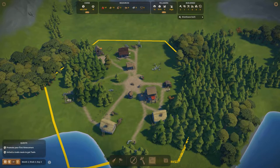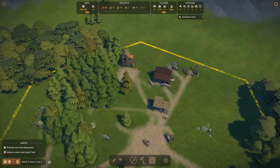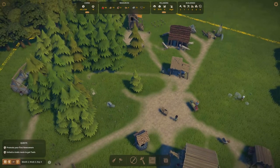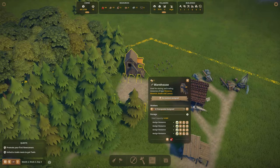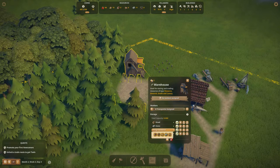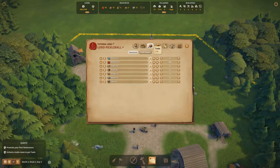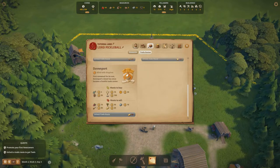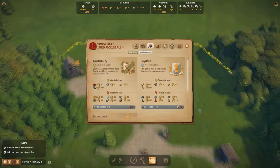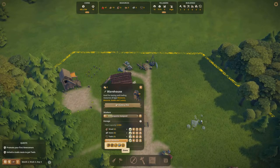Some time has passed, the warehouse has been built, and some houses have started popping up. Our mission is to unlock a trade route to get tools — we've run out and have no way to make them. We want to assign resources to the warehouse including wood, stone, and tools, and we'll need to hire a transporter. Going to the Book under Trade routes, we find that Northbury is willing to sell tools and to unlock this route we need 20 planks. So let's start stockpiling planks in the warehouse.